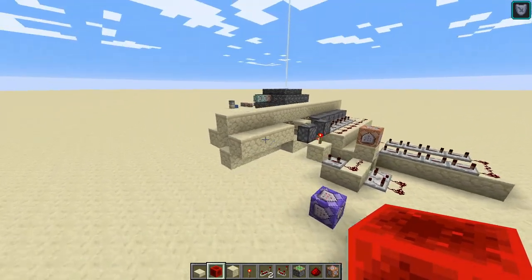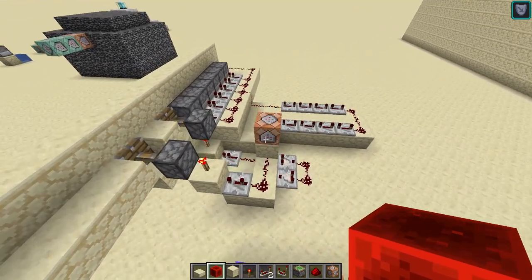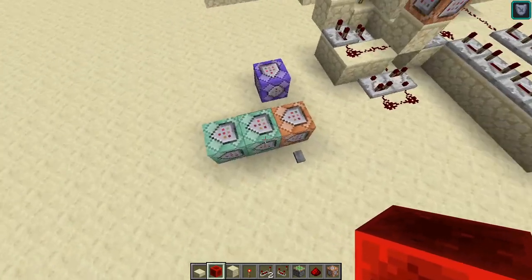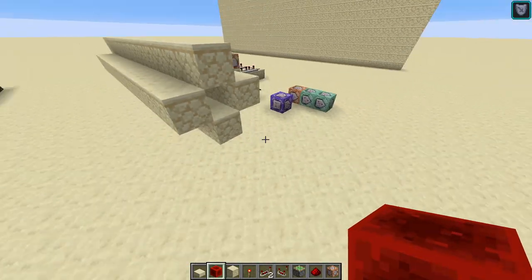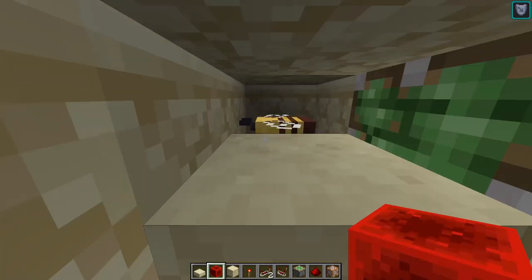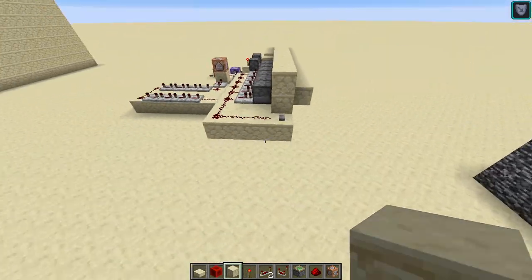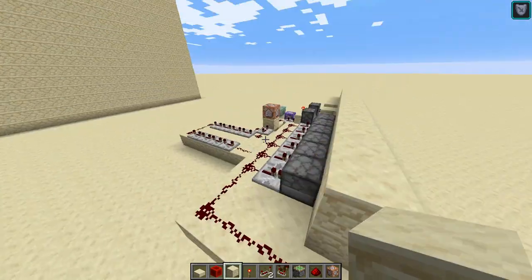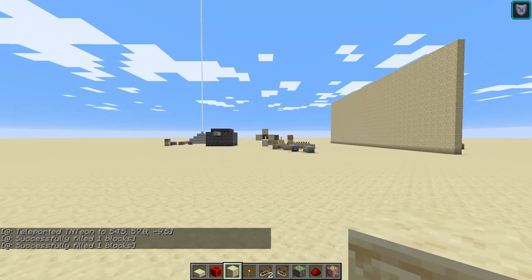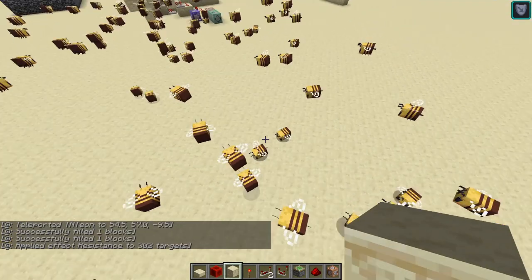What I'm actually going to be showing you guys is how to build this. This is a Beezooka — it basically shoots out a lot of bees. This is the one command block that you'll need. This is just to fill up the chamber with bees. If we take a little look, it looks like there's one single bee, but trust me, that is about 300 bees in that one block. If we go over here and press this button, it will be teleported and it will also fire the cannon. A bunch of bees just get shot out.